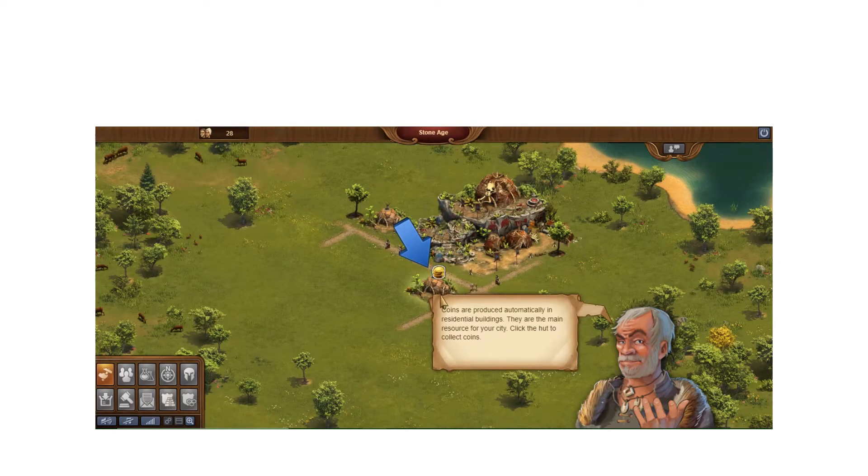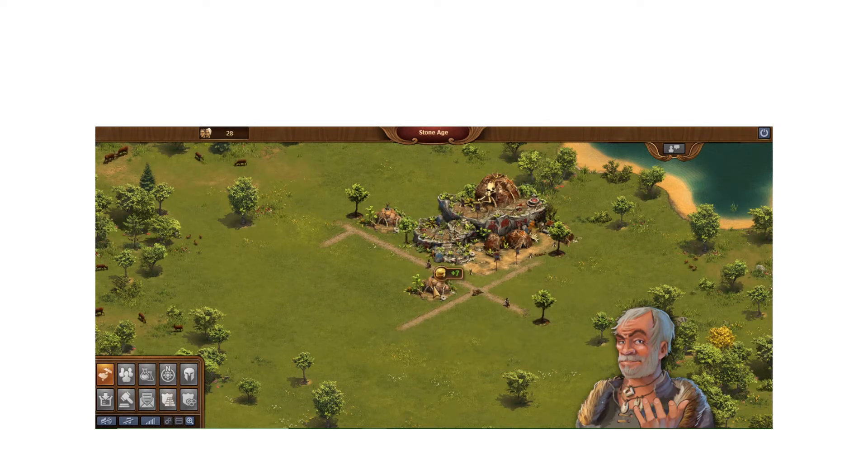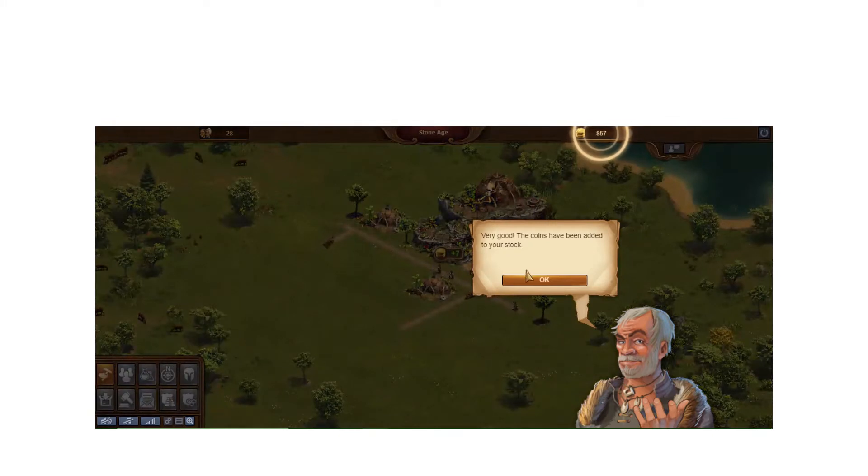I'm not going to go too deep into specifics — more about the mechanics of getting off to a running start. He shows that your buildings produce coin; I click on the coin and harvest it, it shows up in my coin bar up top. The coins have been added to your stock.